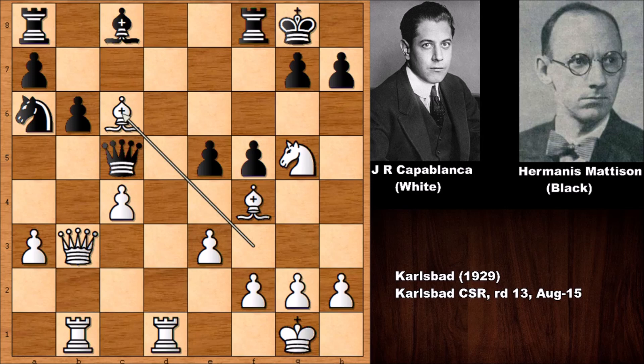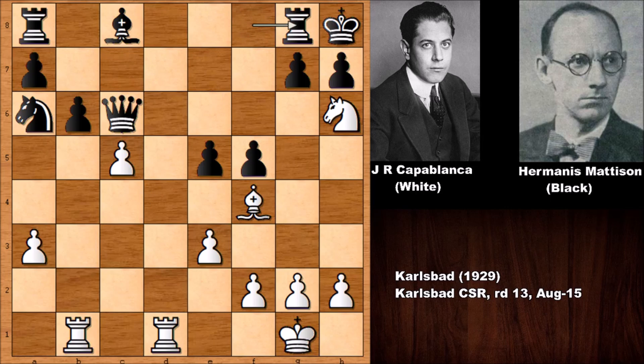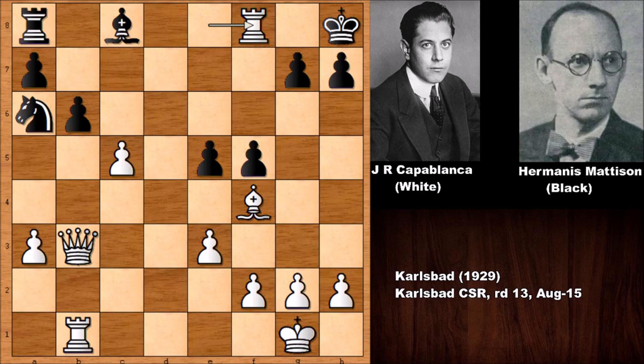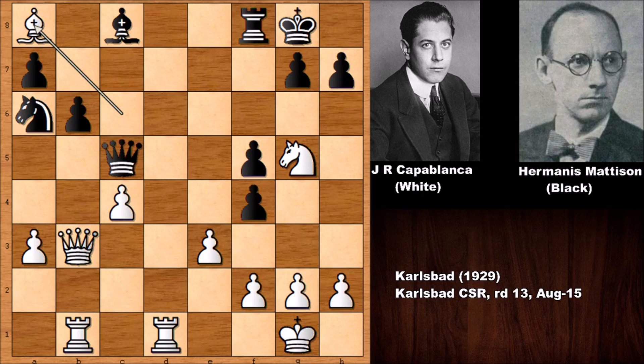Black resigned — let me show you why. If black captures the bishop, white pushes the pawn with a nasty check. After king to h8, knight check, king to g8, knight check, we have a smothered mate with knight to f7. If rook takes on f7, white delivers check and black has a back rank issue — black is getting checkmated. Capturing the bishop is not working. If black captures the other bishop, white simply captures the rook, and after bishop takes the rook, white is simply a rook up and it's all over.